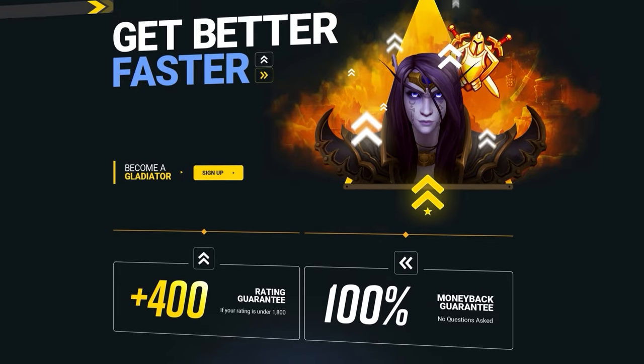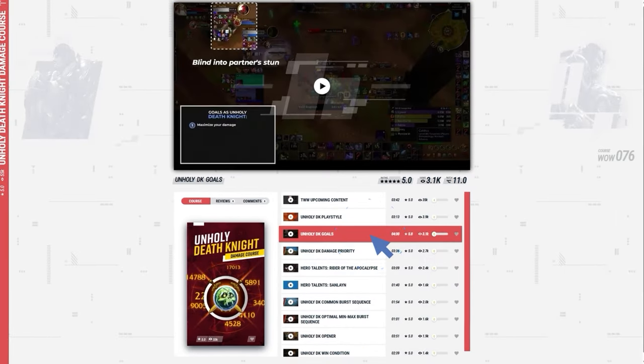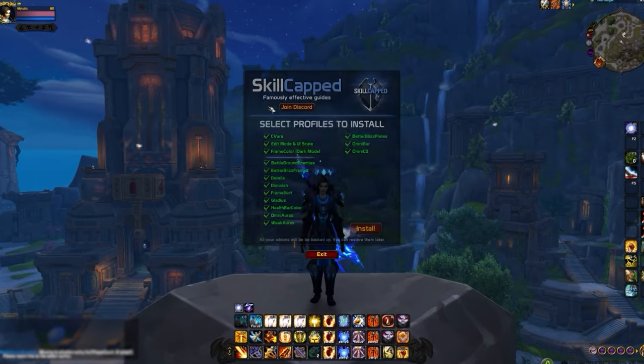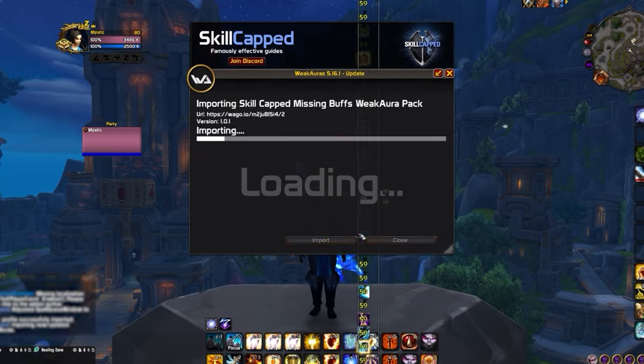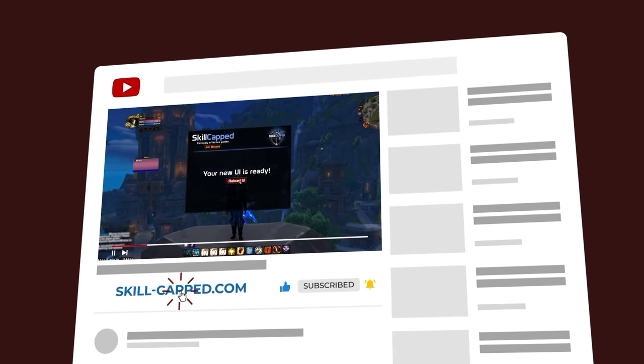Remember, you can find exclusive tips in our brand new class courses at Skill-Capped.com, where we'll be releasing new guides every week throughout the War Within. Skill-Capped members can also unlock premium profiles for the War Within in the Skill-Capped addon, so use the link in the description to start gaining rating today.